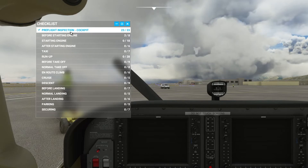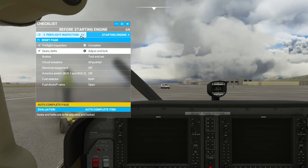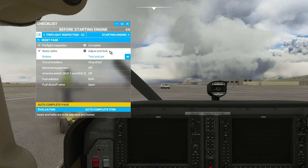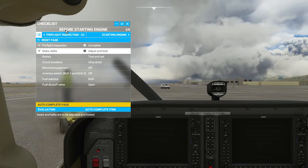So if we go into the page, we can see this one is done. Let's go into the before starting engine page. Here it shows up top that two of eight have been completed. Over here, same thing — check marks show the two items that have been completed. Here are the other six that have not been completed. And you can see right here is the name of the particular page you are on.